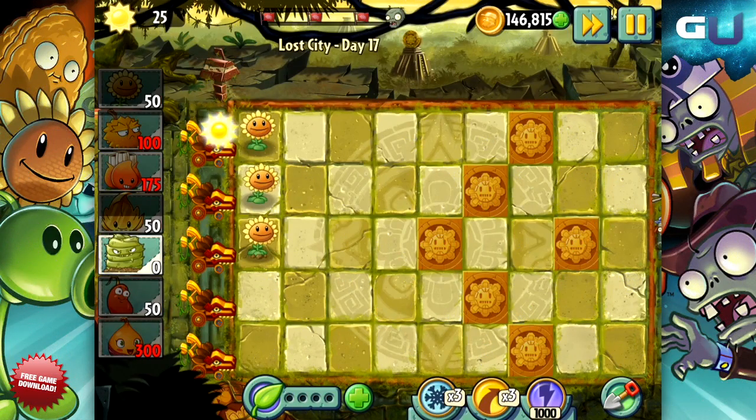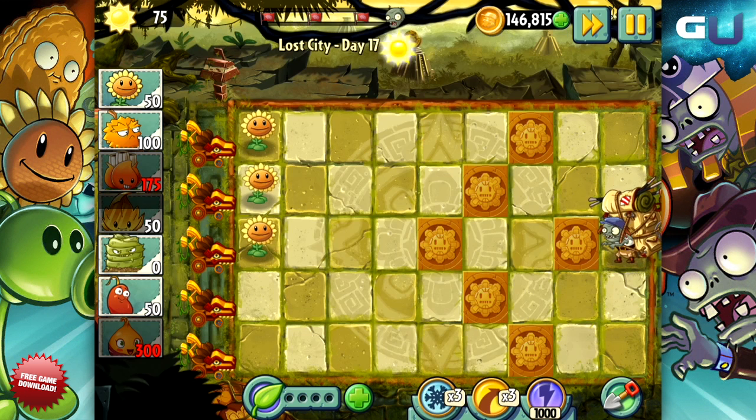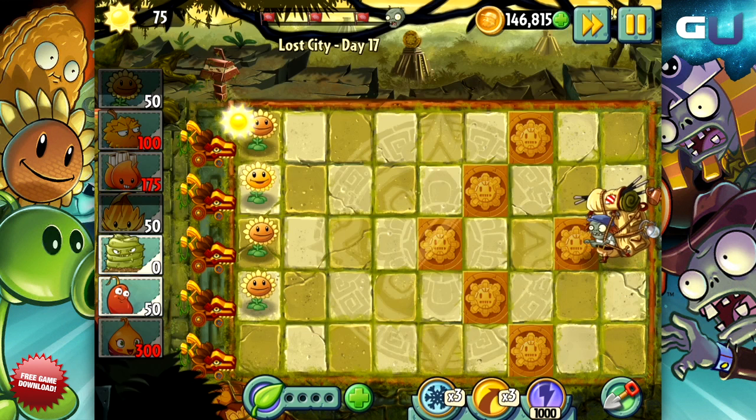Welcome to GamerU's tips and tricks for part 2 of the new world available for Plants vs. Zombies 2, The Lost City. This video is about the new zombie enemy found in part 2, the Imp Porter.